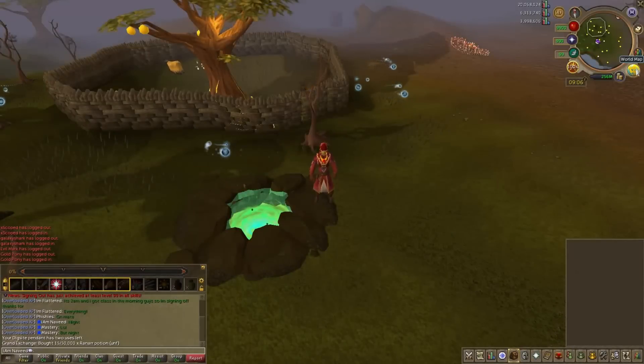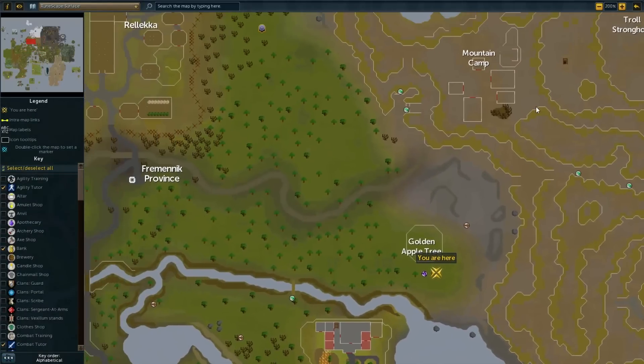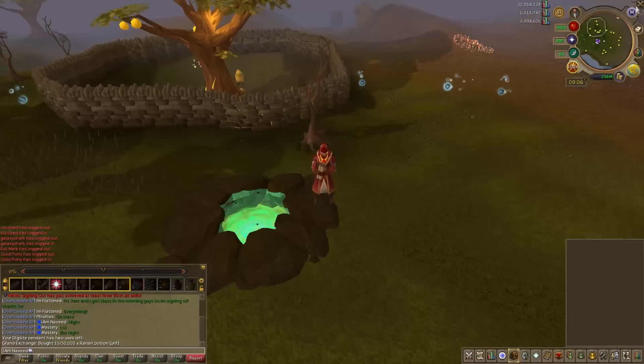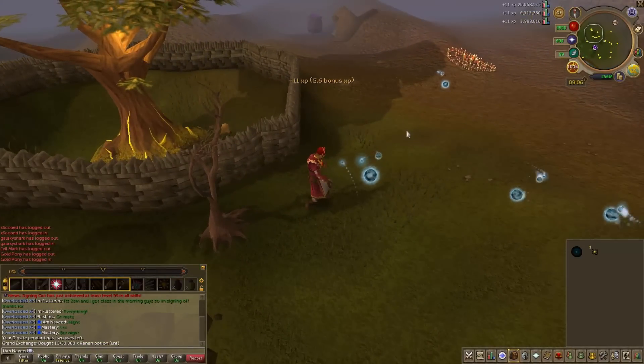From levels 40 to 50, we are going to be traveling south of the Fremenik Lodestone and doing the Sparkling Wisps location. You will get about 24,800 experience per hour here and should get your levels up quite quickly.